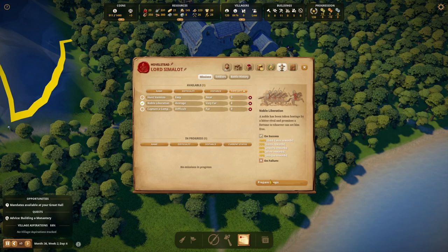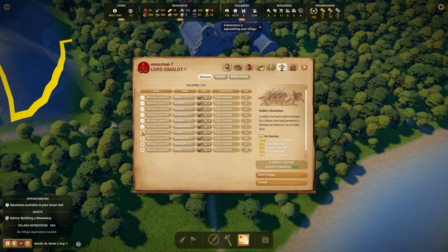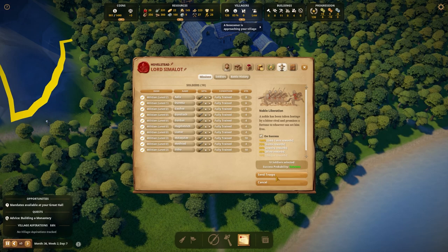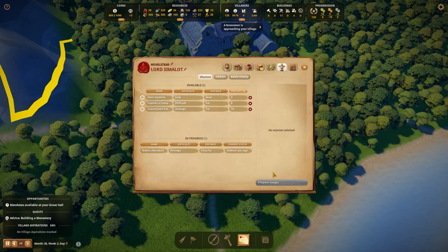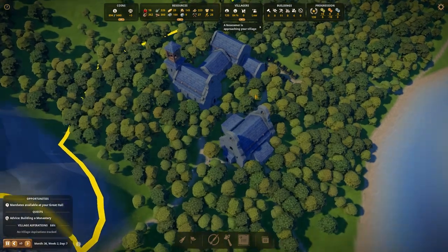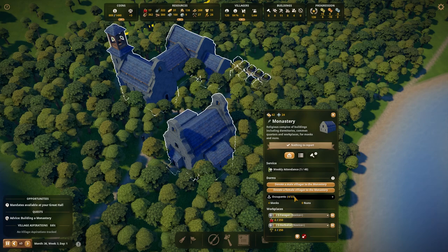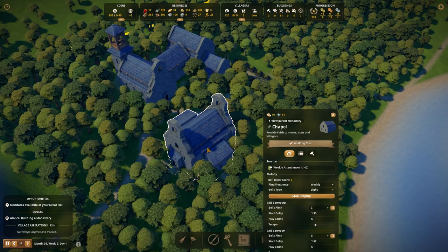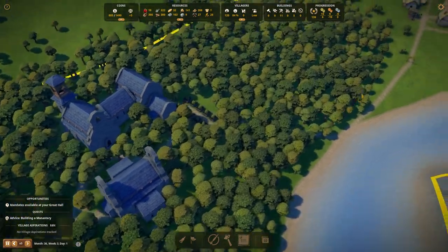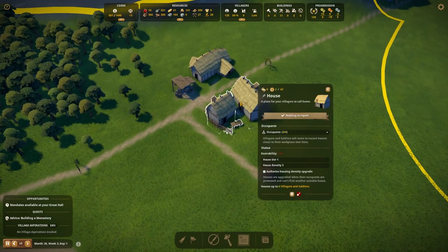I'm going to go ahead and try this average mission and prepare my troops — I'm going to send everybody. We're already at high, now we're at extreme because of all the people we have. We're sending all 10 of our fully trained soldiers off to do that mission. With us having such a massive monastery, the monastery gets 20 people to come at a time, but actually 40 because of the two side pieces.